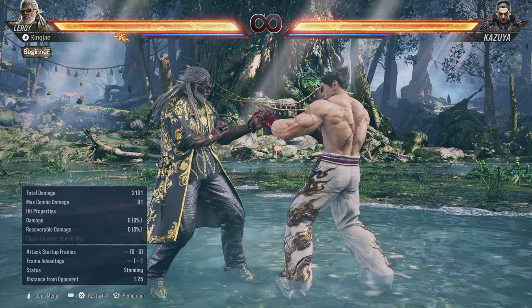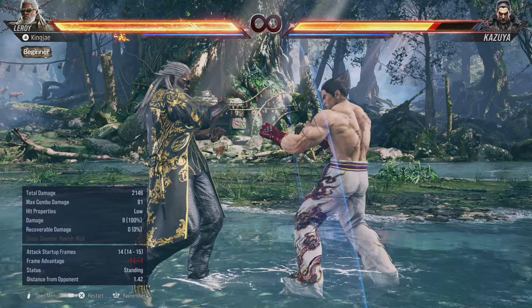Back 3 on block is plus 8 and does tons of chip damage. You can also cancel back 3 by pressing 3+4 to go into hermit. So you could do a combo and then be in a mix. Back 3 and down back 3 we'll get into later, but for now those are key moves. Down 4 is a quick low at 14 frames.